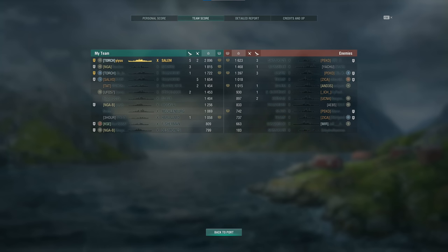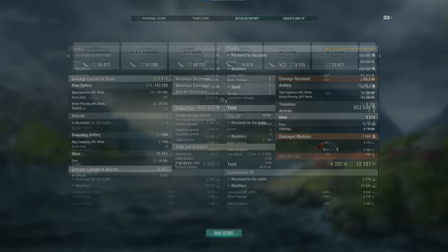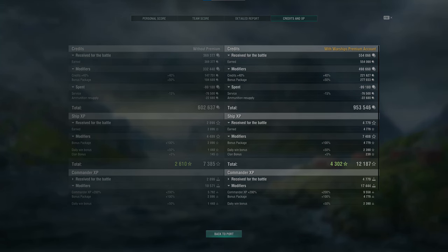We'd like to thank the enemy team — in particular the Marseille, the Salem, the Tromp, and surprisingly the Shimakaze, who was doing really well and then suffered a sudden inexplicable and fatal rush of blood to the brain at the end. If not for those four enemy players' complete inability to just take the hint and do nothing, this nearly 3000 base XP winning match would simply not have been possible. Congratulations Yi Yu — and yes, this could easily have been an episode of Game of Throws, but I wanted to keep the surprise going until the end!